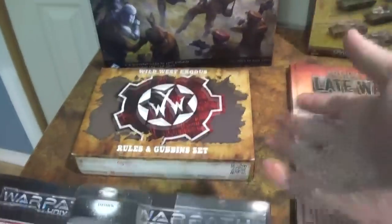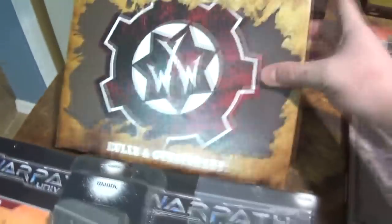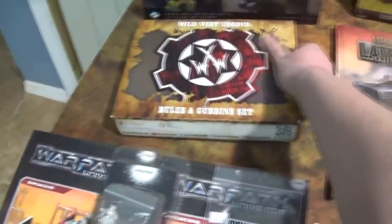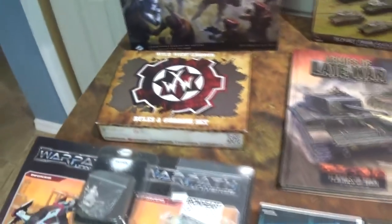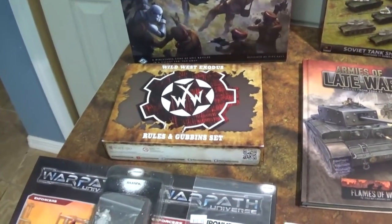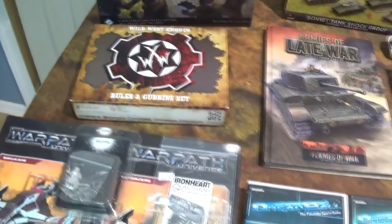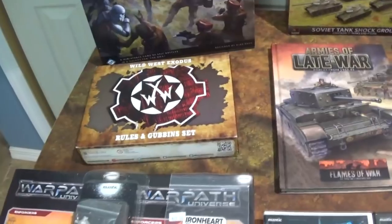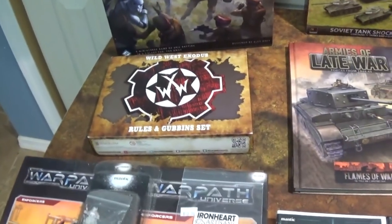The next thing we got is the Wild West Exodus Rules and Gubbins set, which is pretty cool. Instead of getting the whole starter set, you just get this. We have a bunch of Wild West Exodus models already, and this is the new version because they got taken over by War Cradle Studios. We also demoed it - it's pretty fun.